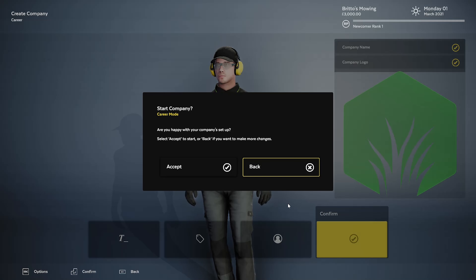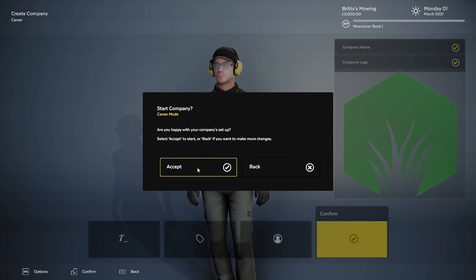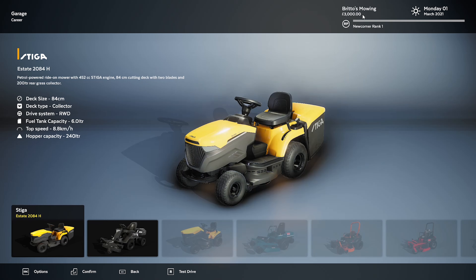Confirm — are you happy with the company setup? Accept to start. So we have $3,000 at the moment. We can go with the Steiger Estate 2084H — petrol powered ride-on with a 452cc Steiger engine, 84cm cutting deck with two blades and a 200 litre rear grass collector. Deck type is collector deck, rear wheel drive, 5 litre fuel tank, 8.8km/h and 240 litre hopper capacity.